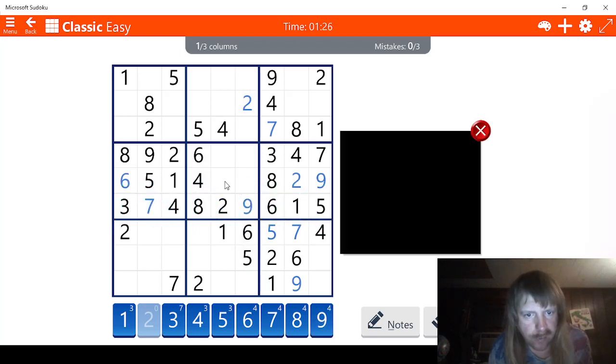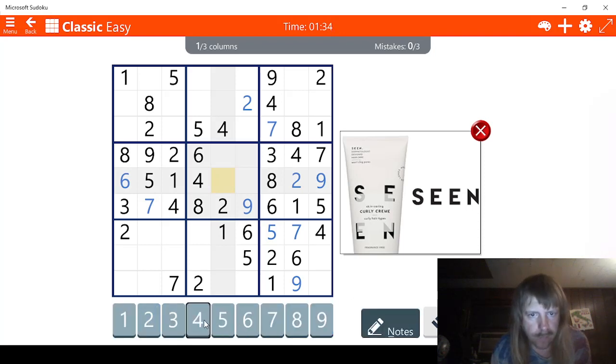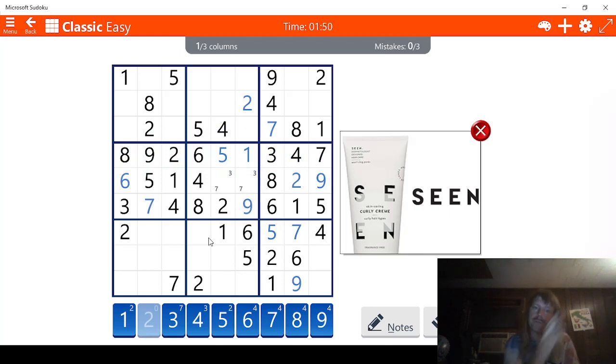1, 2 — we're missing a 3. That's not going to be very helpful. 4, 5, 6 — missing a 7. So 3, 7, 7, 3. Let's see what we got here. 1 — well, this has to be a 1 right here, obviously. And this has to be 5. That might help. The 1 has to be right here. Let's find out where the final 1 is. It's going to be right here.